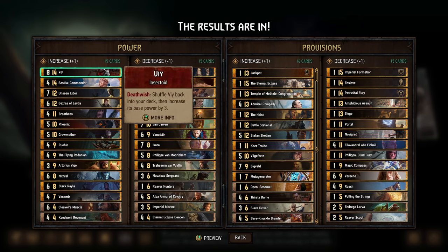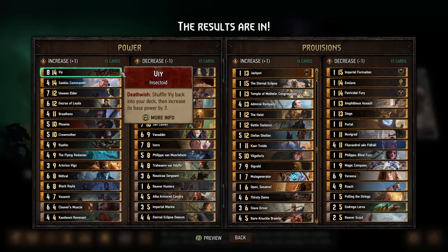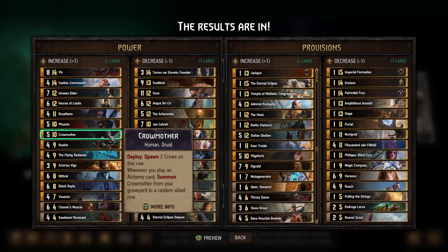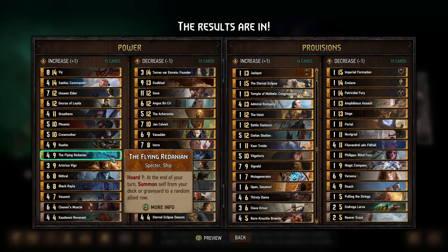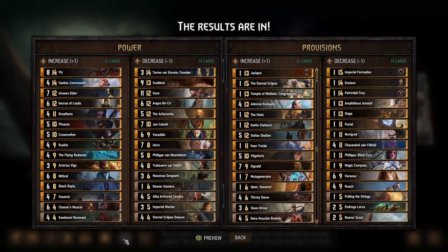That's all the power increases, and my general takeaway is that people got a little aggressive here. It wasn't just cards that could use a little more power — we saw almost every single card like Vi, Crow Mother, Ruin, the Flying Redanian, Cleaver's Muscle, and K20 Revenant can be played, summoned, or have extra copies created multiple times. So that makes me nervous.